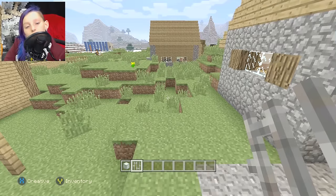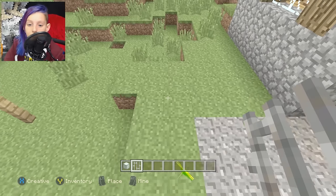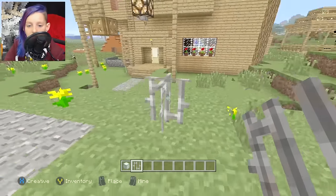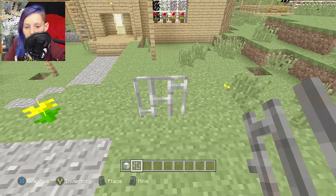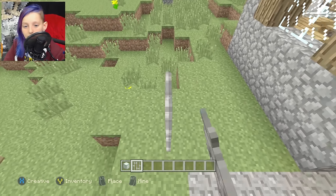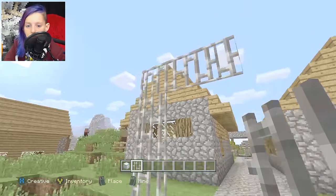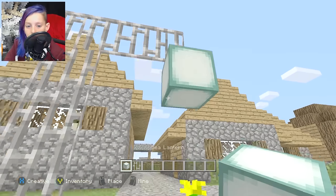What if the wooden lamp post doesn't match your house? Is there any other material you can use? Yeah, there is. You can use iron bars and sea lanterns, which is pretty new to the Xbox One and 360. So what you want to do — you see how the metal bars kind of stick out? You don't want that; they go out in every direction. What you want to do is place two together, which straightens it out. And build it as high as you want, then build out two at the top, and place a sea lantern at the end.